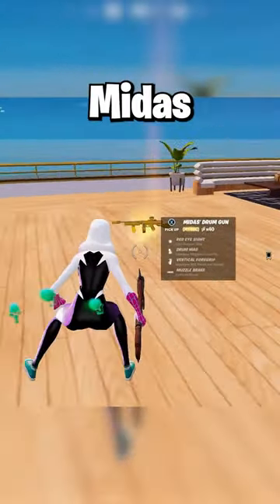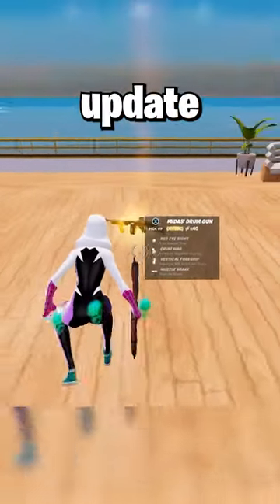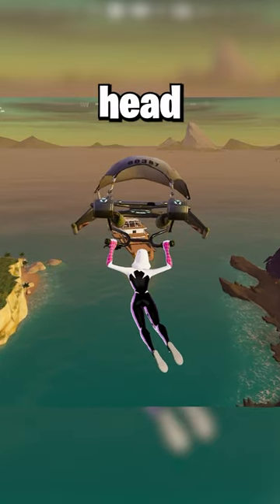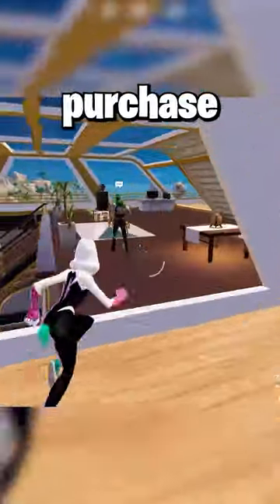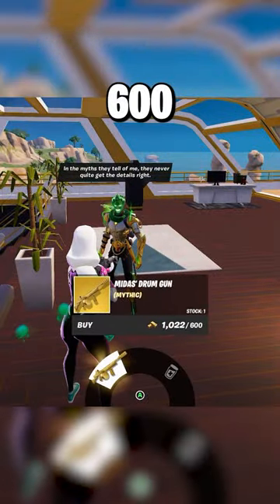This is how to get the new Mythic Midas Drum Gun in the newest Fortnite update. To get this drum gun, you have to head over to Midas's yacht, which is to the left of the Underworld, and you can go up to Midas and purchase his Mythic Drum Gun for 600 gold.